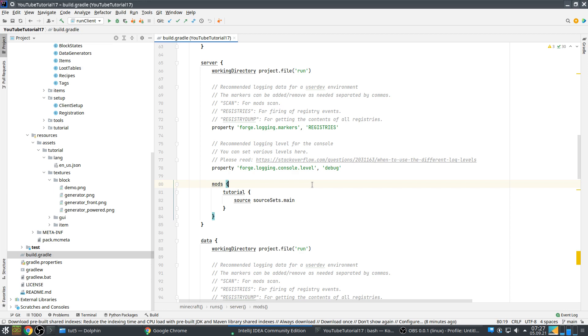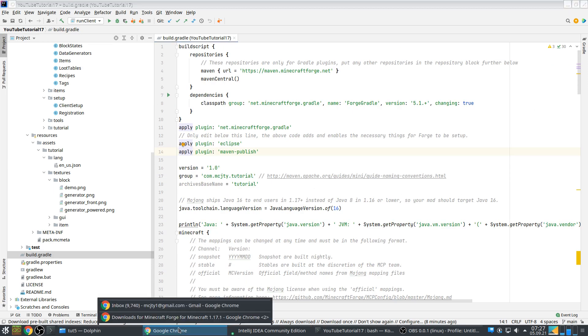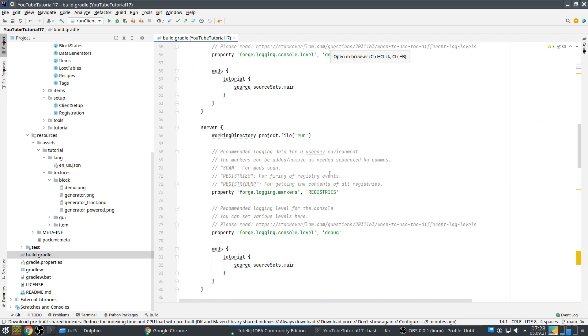So first, to upgrade Forge, the first thing you do is actually go check at the Forge site to see what the latest version is for 1.17. You can also check the changelog so you can see what has changed. We are currently at 53, so let's check our Gradle.